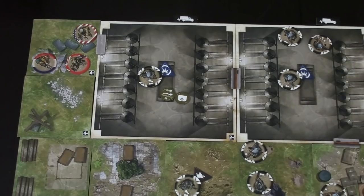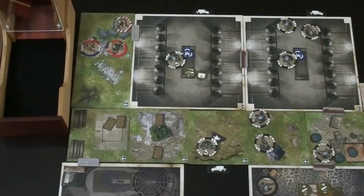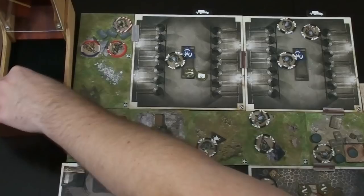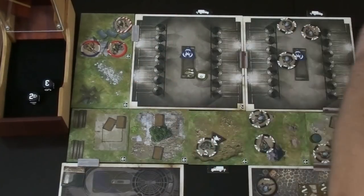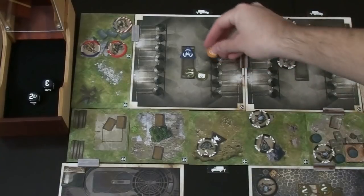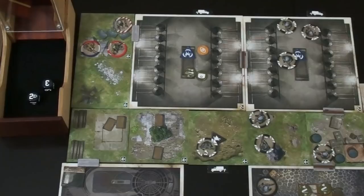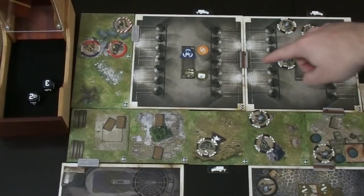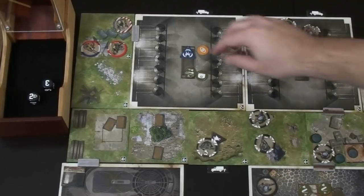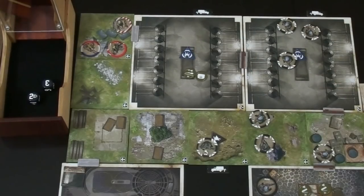First, the medic takes a shot using his silent weapon — rolling two dice, needing a 2+. He gets a three — that's what we need. He eliminates the Nazi, who goes back into the reserve bag, and we draw one loot token. It's an eyeball token, which means if there were surviving Nazis on that tile, they'd spot you from the kill or your muzzle flash, making you visible. Fortunately there are no other Nazis on that tile, so we just discard it and it's removed from the game.